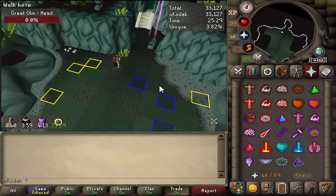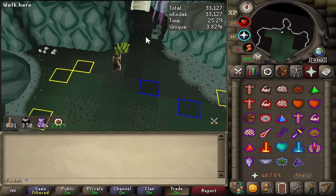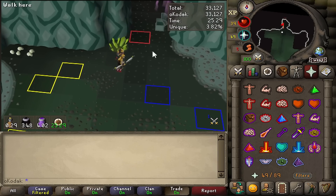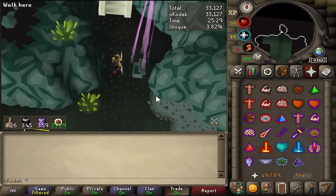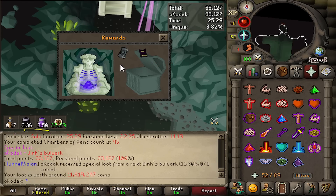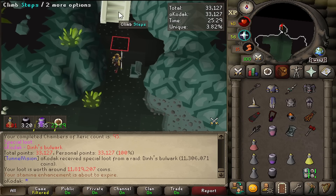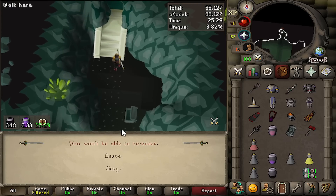Oh oh oh - a purple! They exist! Oh hello buddy, how you doing - please no Arcane. A Dinh's Bulwark. A Dinh's Bulwark - okay, it's a log, it's a log. I don't give a fuck but it's a log.